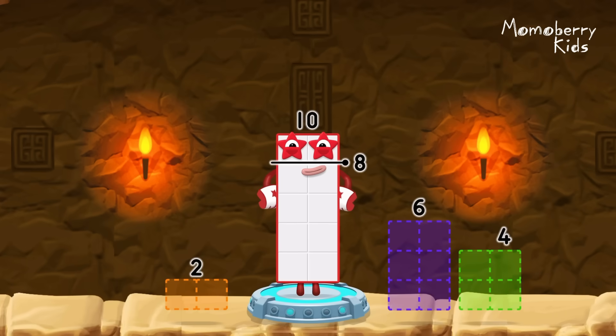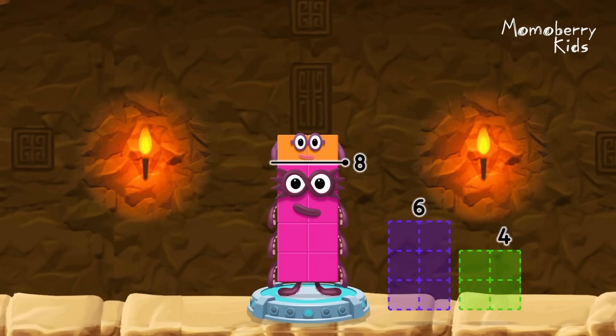Take number blocks away from ten to leave eight. Two — that's right! Ten minus two equals eight.